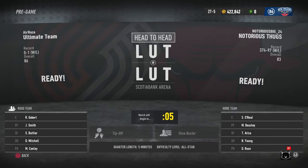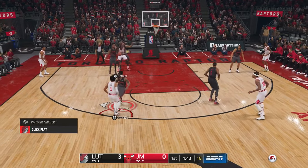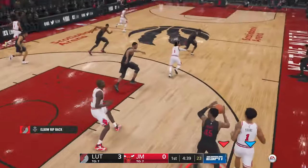My opponent has nearly 500 games played so he has some experience, but he's still gonna have some difficulty against me. This is a great game, I promise you that. He goes into Shaq on the first play of the game and Rudy Gobert gets a block.